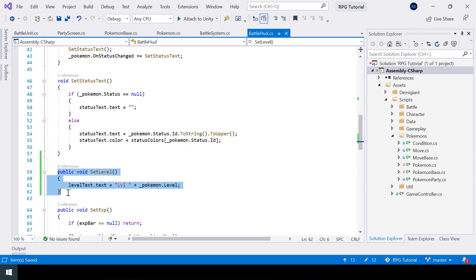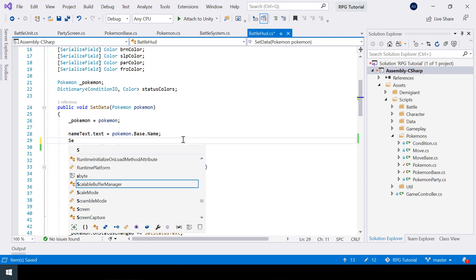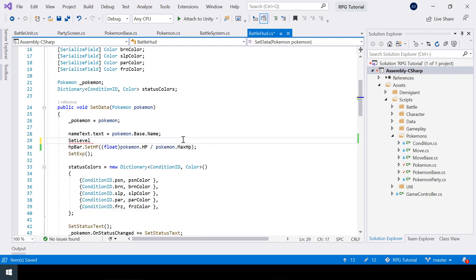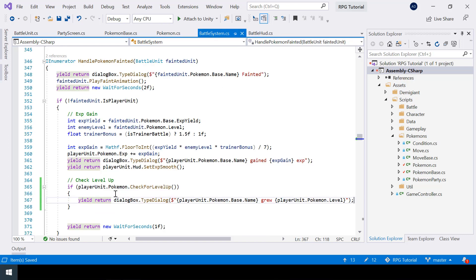Inside SetLevel I just paste the level-setting line, using the underscore-pokemon private variable name. In SetData, instead of setting the level directly I can simply call SetLevel, so that if we want to make any change we only have to do it in a single place. Now we can use this function to set the level once the Pokemon has leveled up.